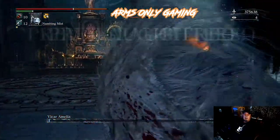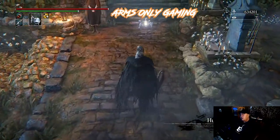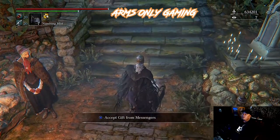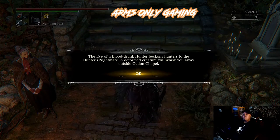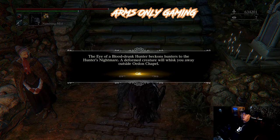So after the Vicar Amelia fight, go to the Hunter's Dream. On the doll's left-hand side you'll see the Eye of the Blood-drunk Hunter emblem. You need this to access the DLC part — if you have the DLC in Bloodborne — in order to get this weapon, because it is a DLC weapon.